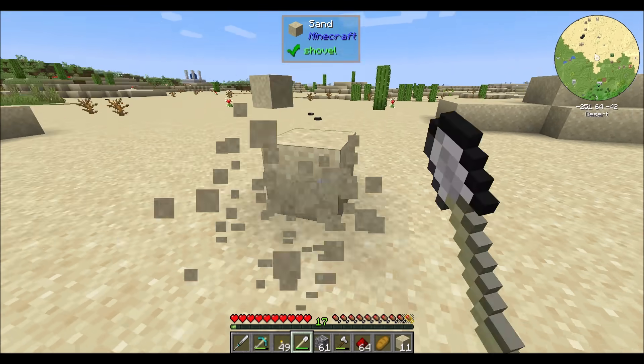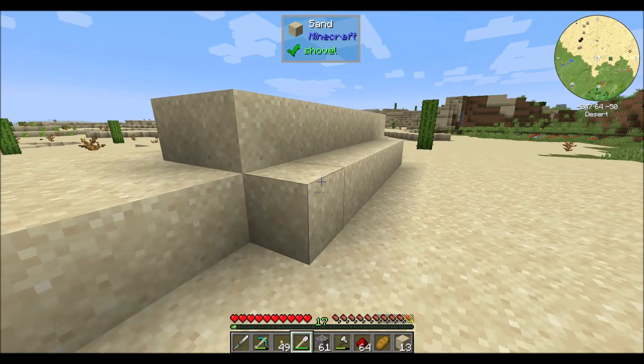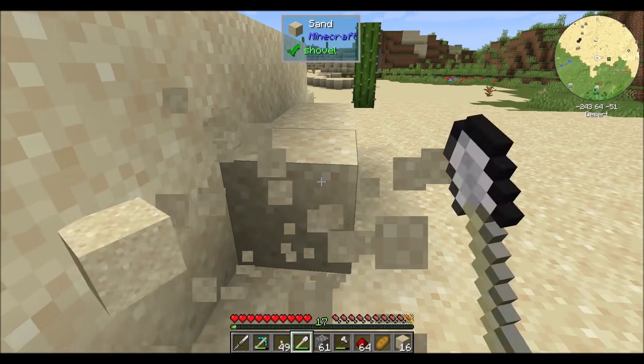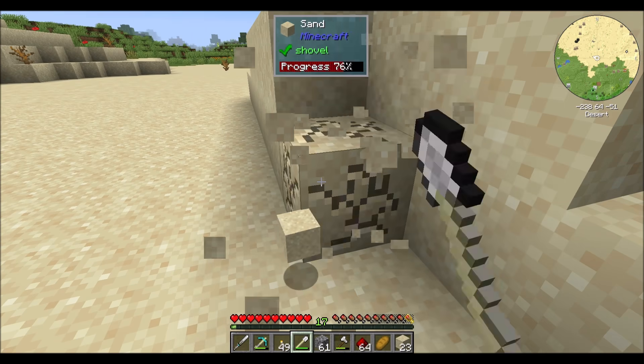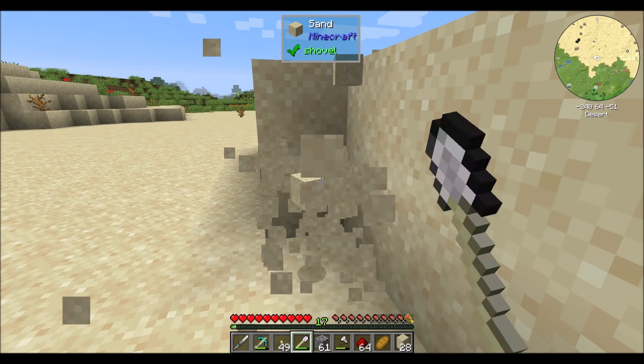We need some sand, obviously, because we're going to need glass to make our pipes. Not a bad mining tool at all.